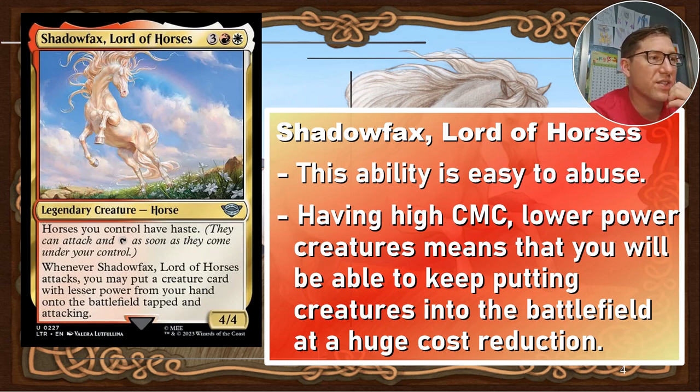High CMC, low power creatures are what we really want. Hopefully you'll be able to keep at least one in your hand at all times. Most creatures in this deck have attack power three or lower, though some have four. As soon as Shadowfax gets a +1/+1 counter or is equipped with something that boosts his attack, it becomes very easy to get even more value out of that.